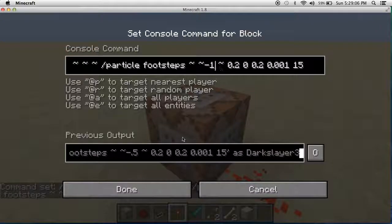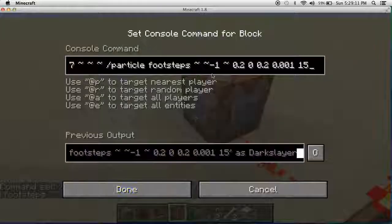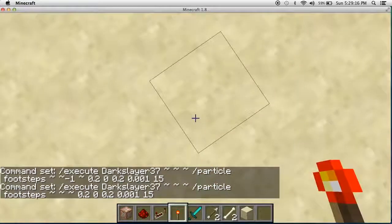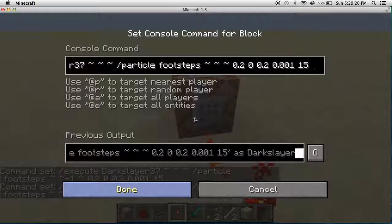Let's just put negative 1. Nothing happens because it's under the block. But when we do it like this and then click it, footsteps should show up.